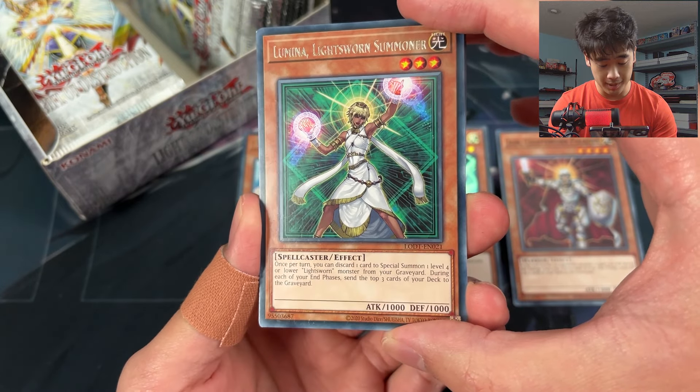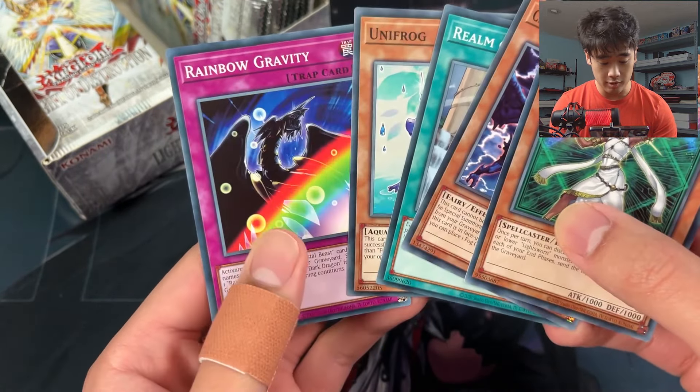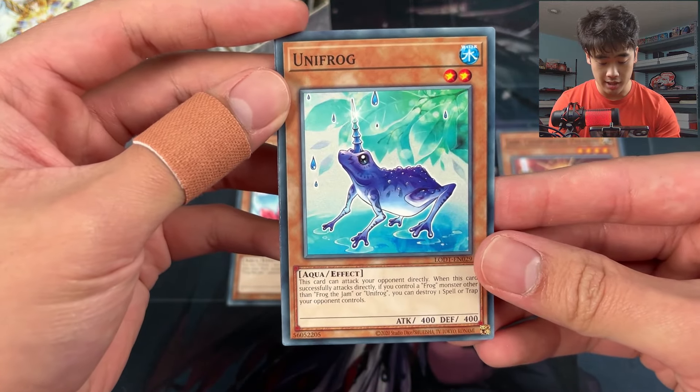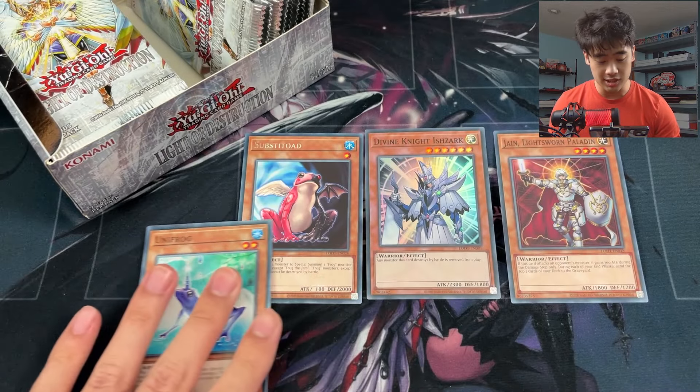Lumina - yes! Another Lightsworn. We're trying to get some Lightsworns to build up our Lightsworn deck. This one's pretty good - you special summon a Lightsworn back from the grave. Unifrog - this might be something. I could use it off of Substitoad to maybe bring something back and attack to get rid of a back row.